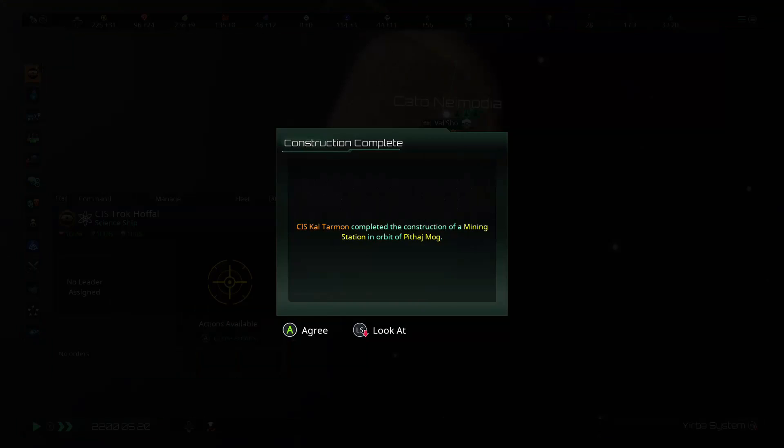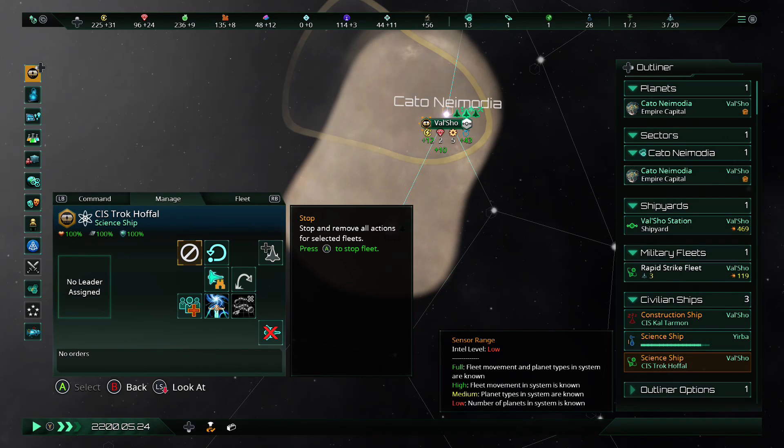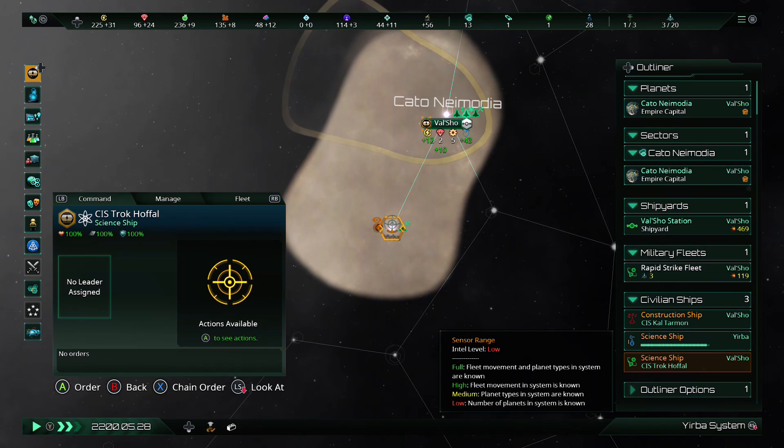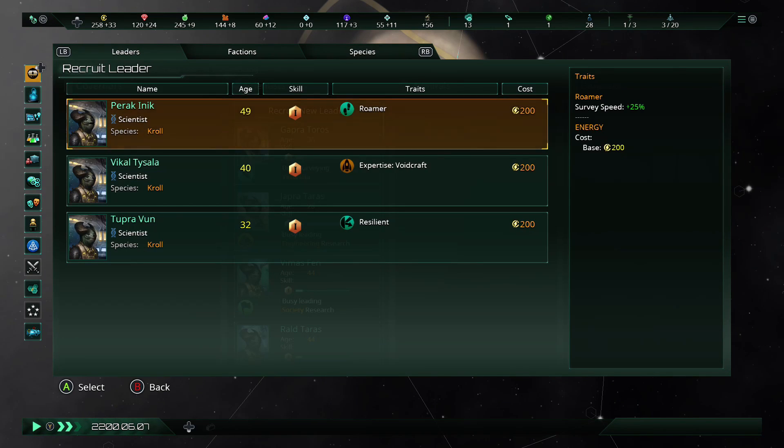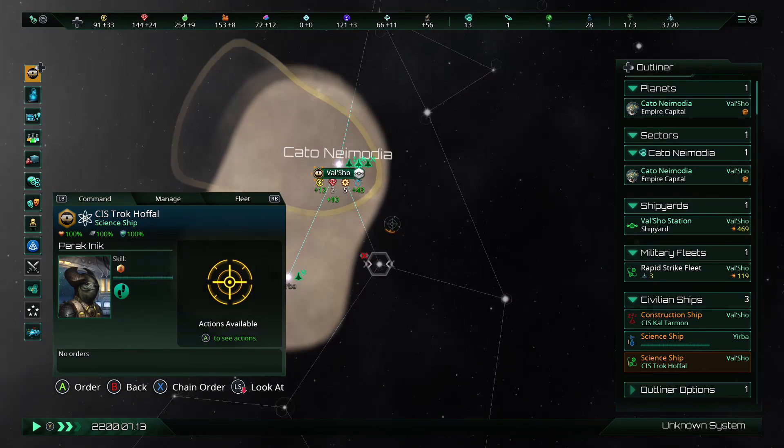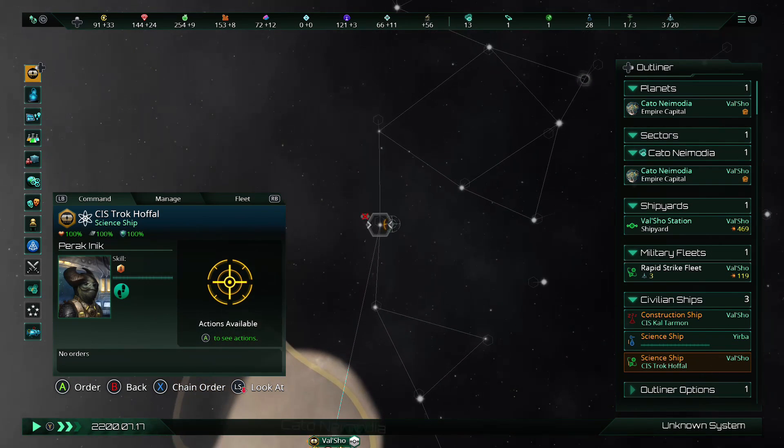We've successfully built our second science ship. I can show you guys how to hire a leader — you just come over to the science ship, select it, and you can see it says 'no leader assigned.' Press right bumper to manage and just hit recruit leader. Recruiting leaders costs energy credits. All leaders have traits. This guy's trait is Roamer, which means he gets plus 25% survey speed — that's very good for early game. This guy has Voidcraft expertise, and Resilient is also a pretty good trait — plus 25 years to your leader lifespan. I think we're gonna take the Roamer. That extra survey speed, especially in the early game before we meet other empires, is gonna be invaluable.